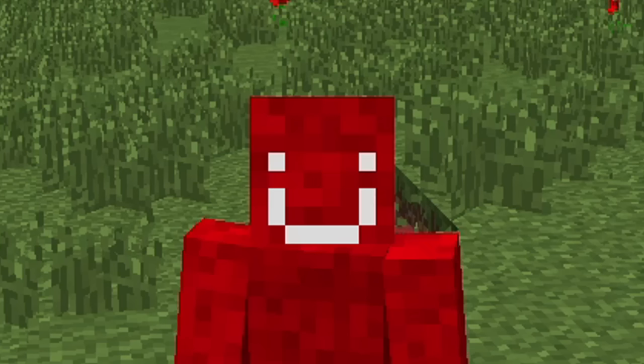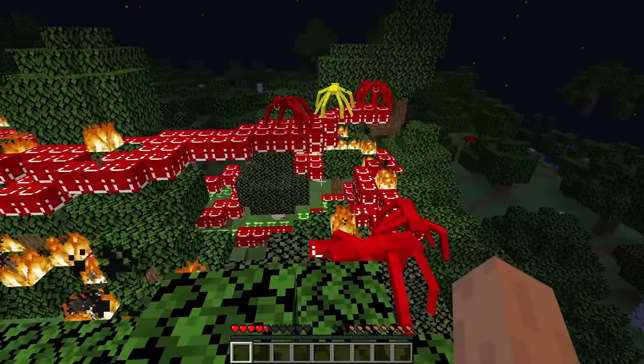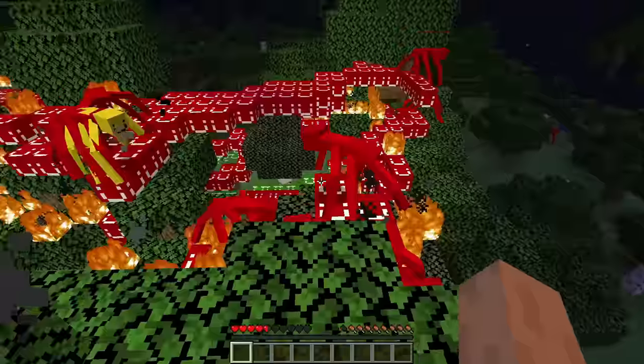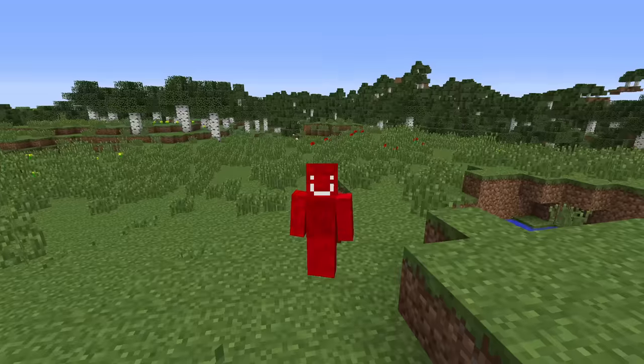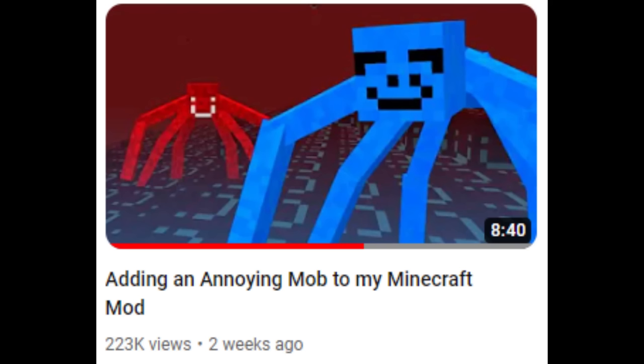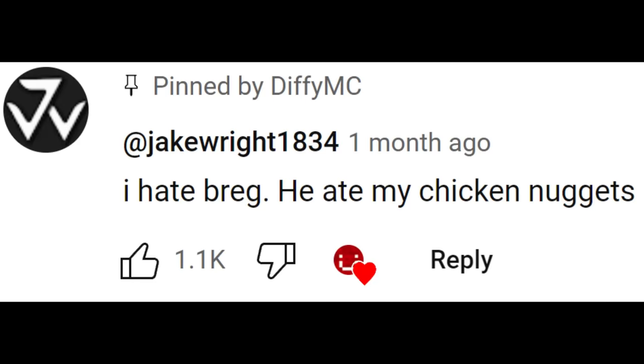A while ago, I made the Diffy Experience, an intentionally annoying mod. The mod adds a creature named Greg, who will hunt you down and try to assassinate you. At some point, I realized that the mod wasn't annoying enough with only one creature, so I added another creature called Breg, who will act friendly, but is basically a horrible person and no one likes him.